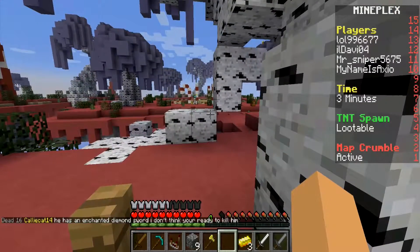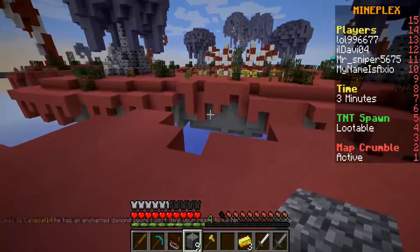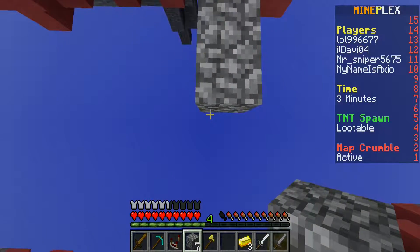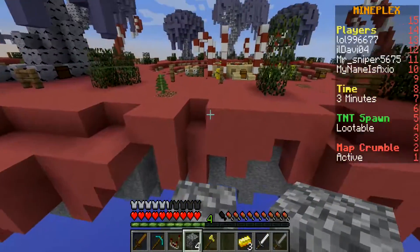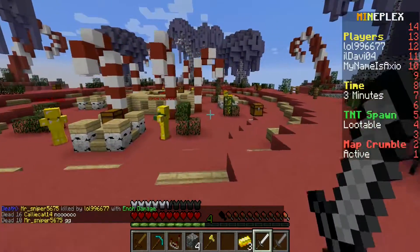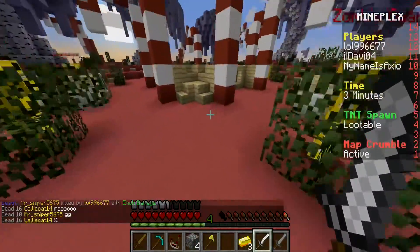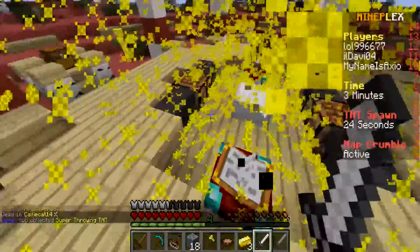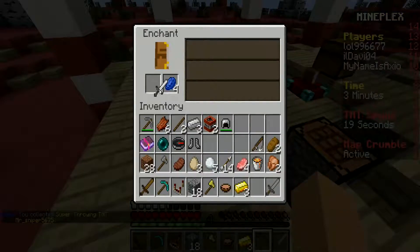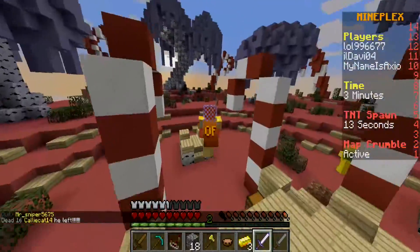I don't have a boat. He's not paying attention. We have a zombie guardian — not sure what they do, but what's in the middle? An enchanting table! What'd I get? Smite one. Awesome.